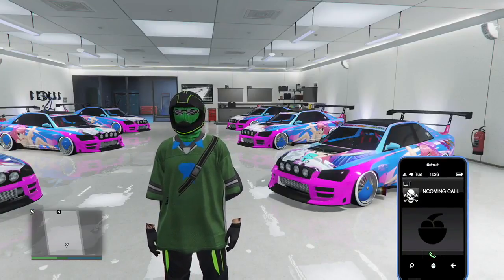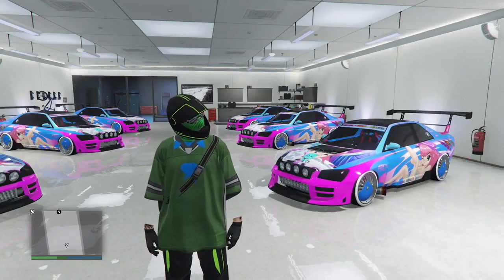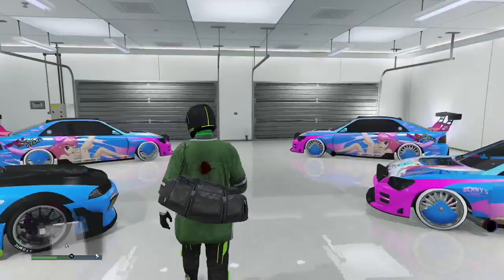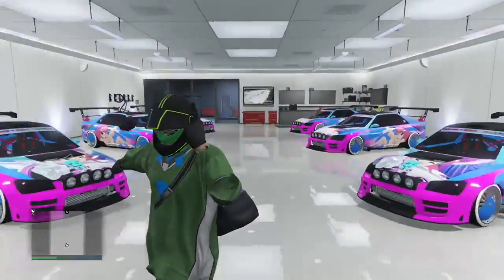This is way easier to do. Just like the other glitch, you gotta make sure your MOC is on a flat surface so you get the animation. Open up the internet before you actually attempt to duplicate the car, to get the double cars stacked on top of each other.